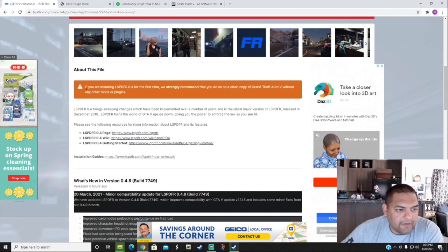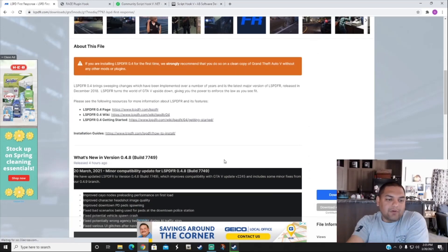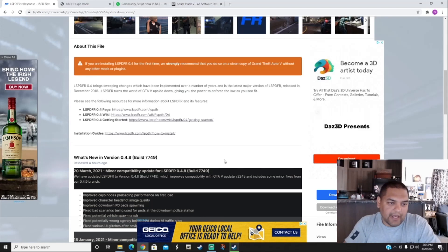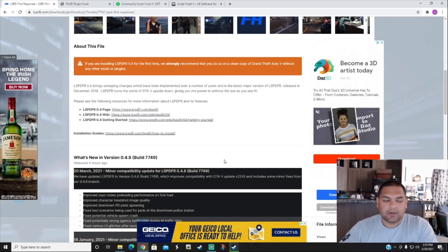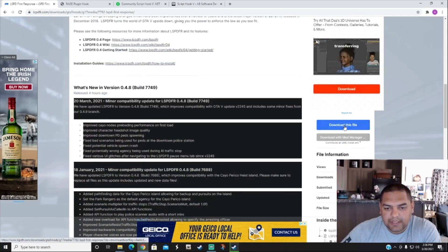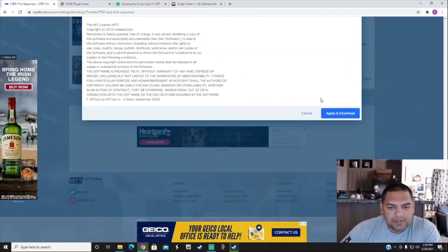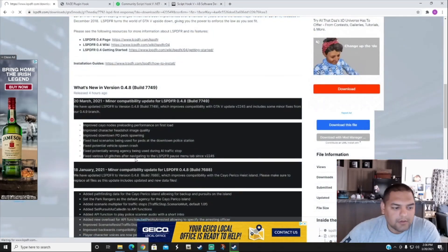If you are installing LSPDFR 0.4 for the first time, they strongly recommend you do a fresh install — that's why I like doing fresh installs. But I'm going to show you how to do the update right now. Go down and hit 'Download this file' — manual install. Download that.